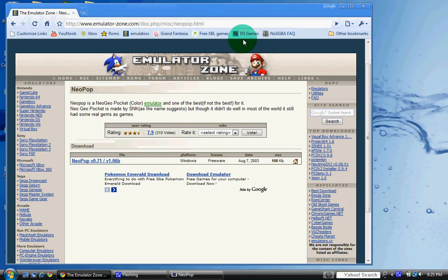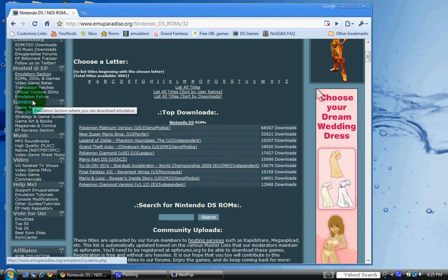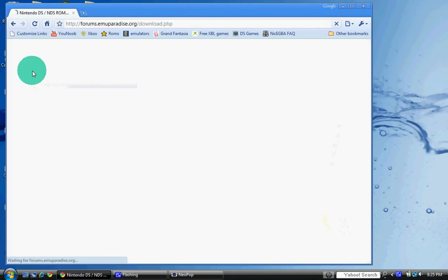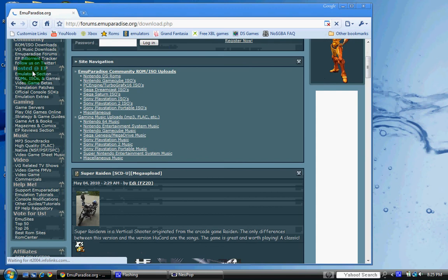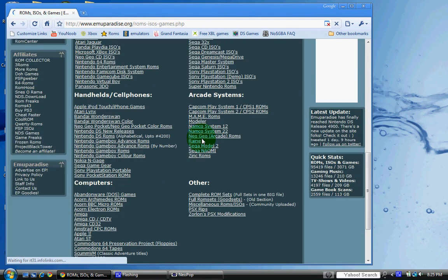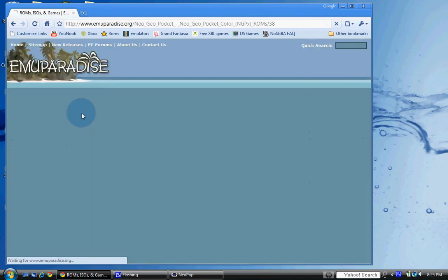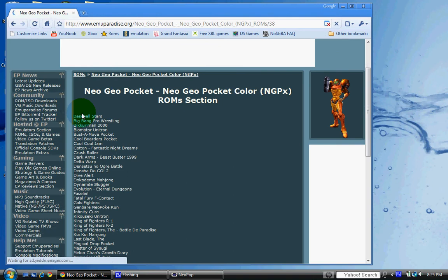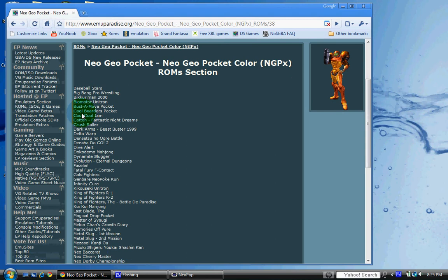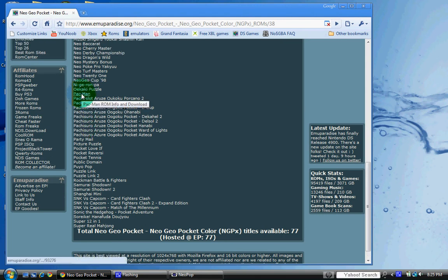We're going to go ahead and go grab some ROMs. We're going to go to Neo Geo Dice ROMs — Camelovies. As you can see, there's all the games here. There's not really too many games, but you got a few. Now I'm going to go ahead for this video and download Pac-Man.